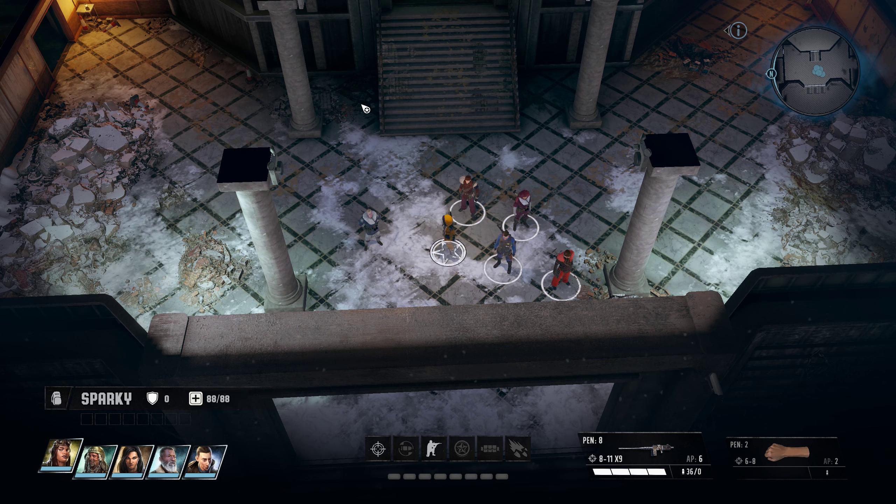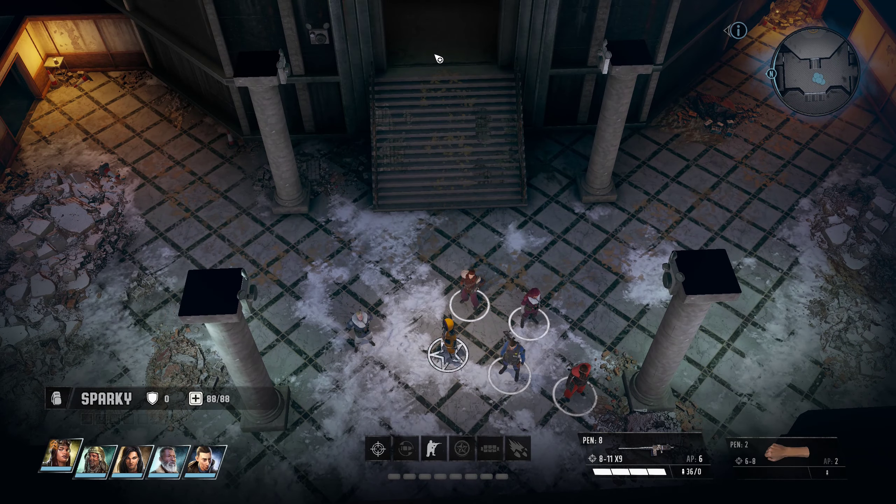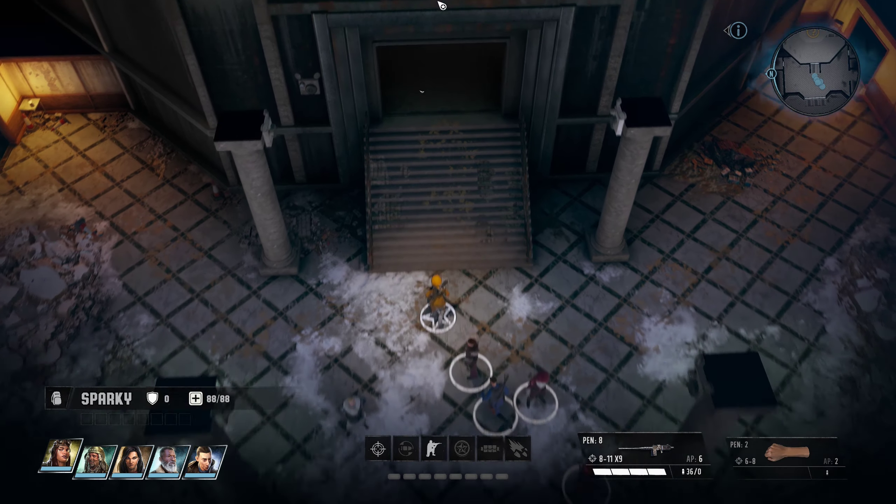Hello everybody, welcome to Wasteland 3. I got my crew picked out, which was easier said than done. Now it's time to survey the base. I'm going to start in the control room here. Let's get going.